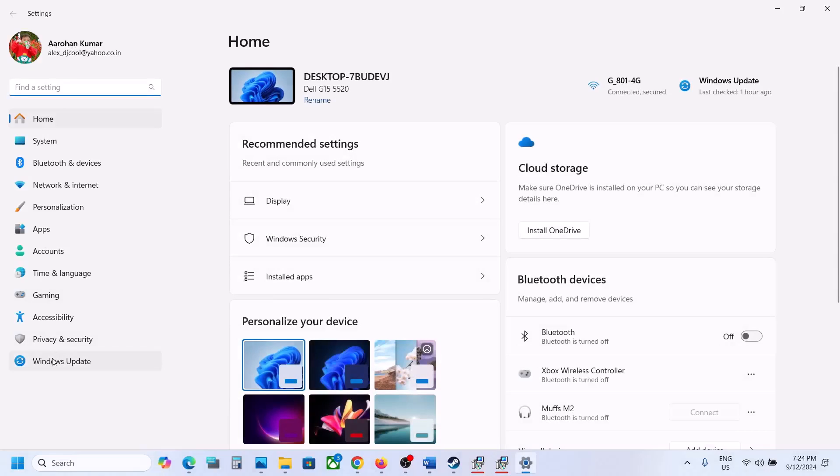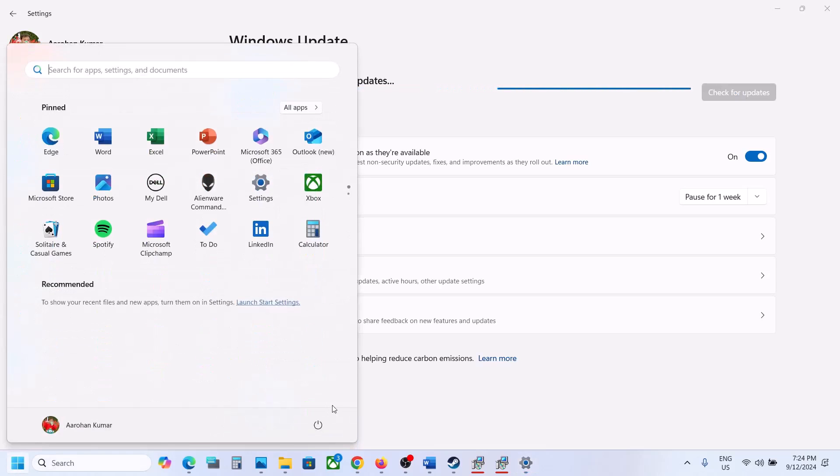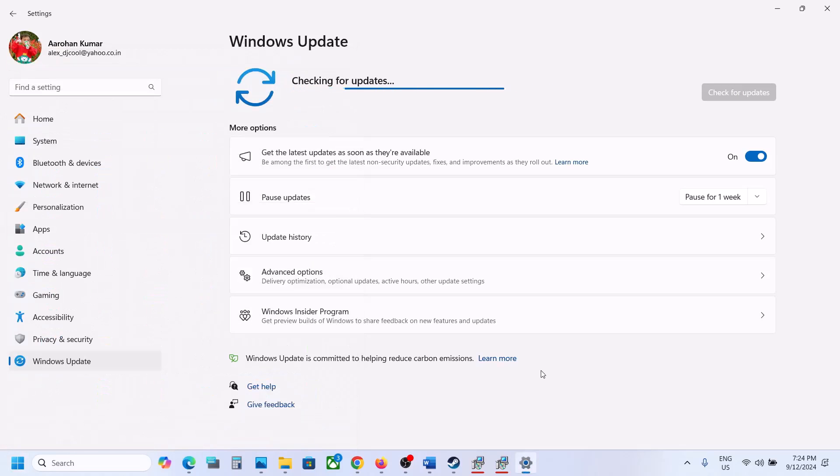The next step is to update Windows to the latest version — this is important. Open Windows Settings, go to Windows Update, and keep checking for updates. Once all updates are installed, restart your computer and after the system restart, launch the game.